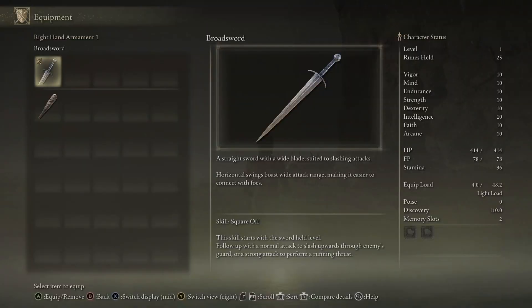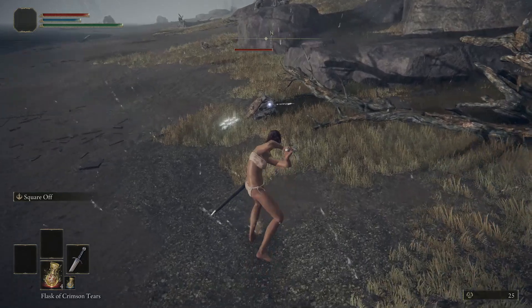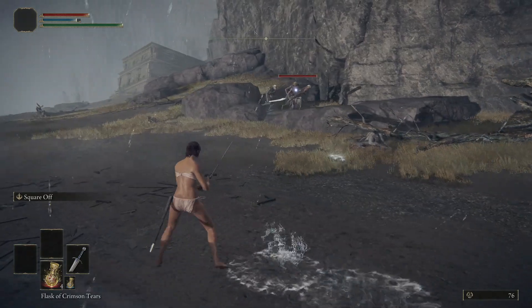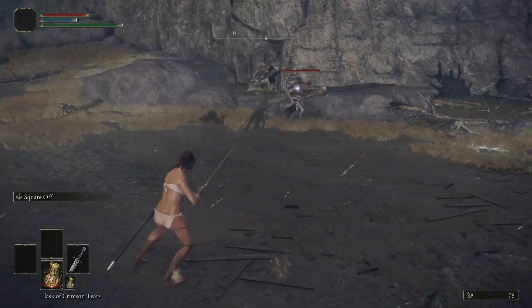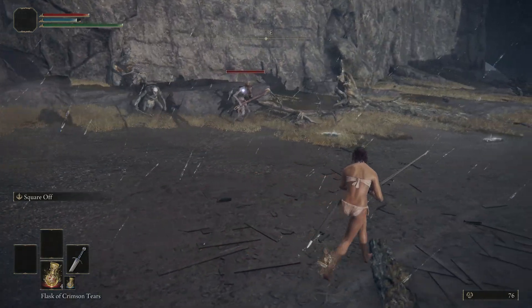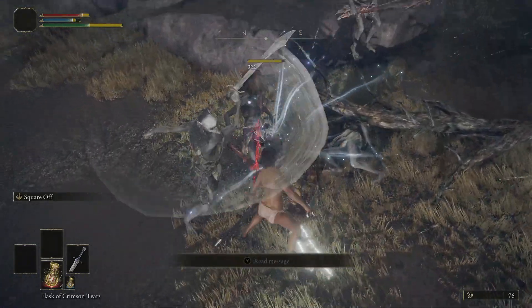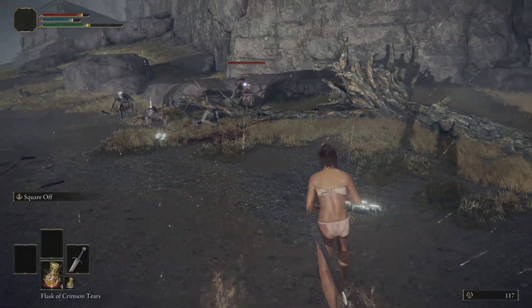It's two abilities in one: the ability to break through an enemy's guard with a light attack, or a running thrust that does so much poise damage it will break just about anything. Just move into position — 300 damage. Just absolutely ridiculous, and look at my mana pool in the top left — this thing costs no FP whatsoever. It is dumb.